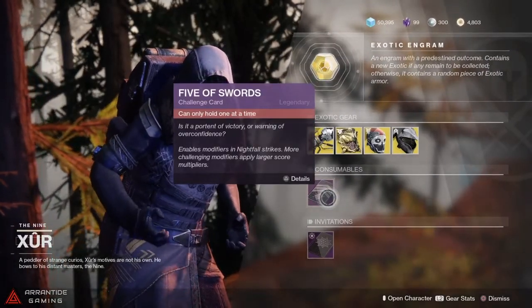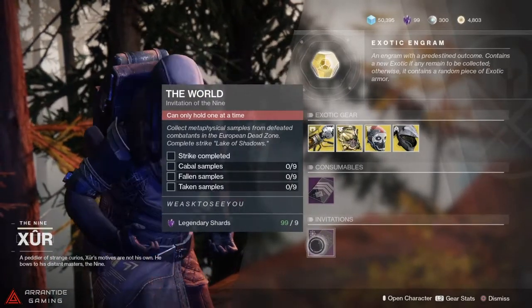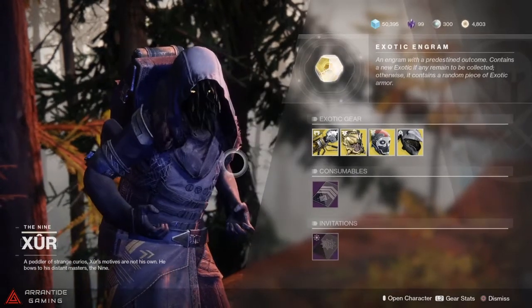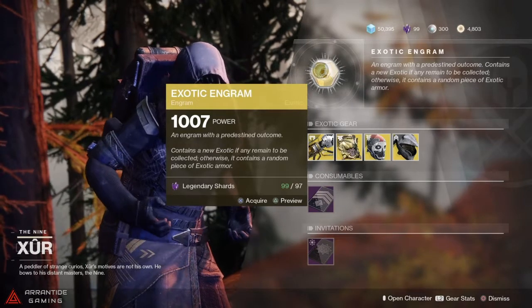And as always, don't forget about the old Five of Swords and the Invitation of the Nine for shinies from the Nine. Let's see what Longwood gets — I'm going to spend all my shards.